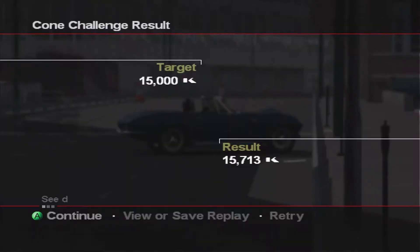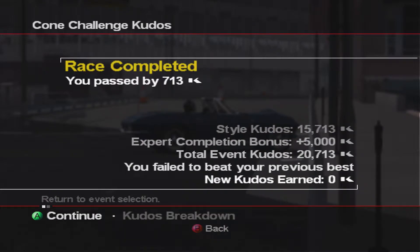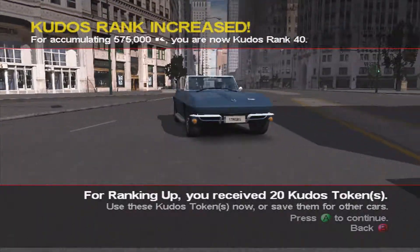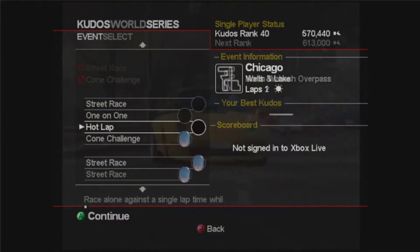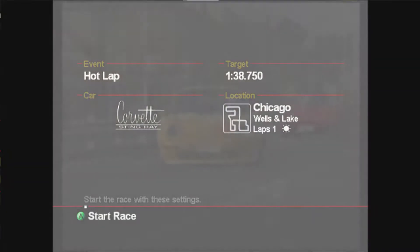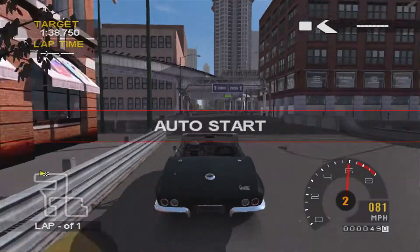That was a pretty difficult event — probably the hardest I'd say I've done so far, and there's more coming in this series, trust me. We passed there; I think I got another thousand on top in my first attempt so it wasn't quite as good this time. In the first event this is where we ranked up — we got to rank 40 in my first take. So we ranked up there and the next event is a hot lap. I think all these races are in Chicago — most of them are. You can see there a massive glitch where I selected the car and it just glitched towards the difficulty selection menu. But this is a hot lap.